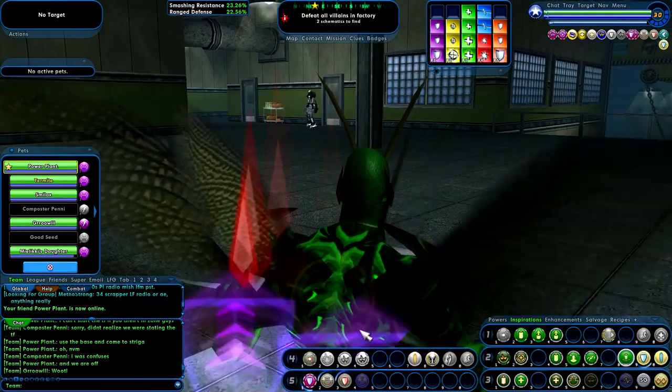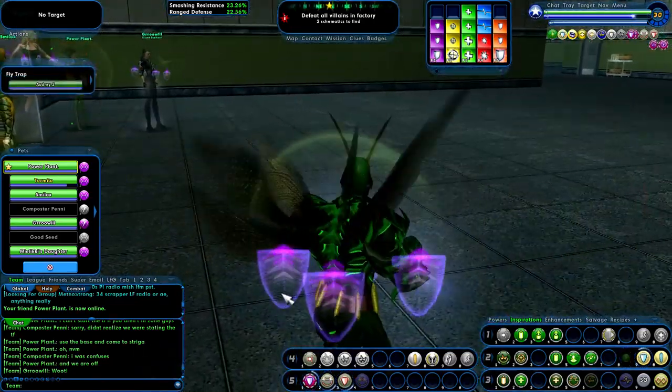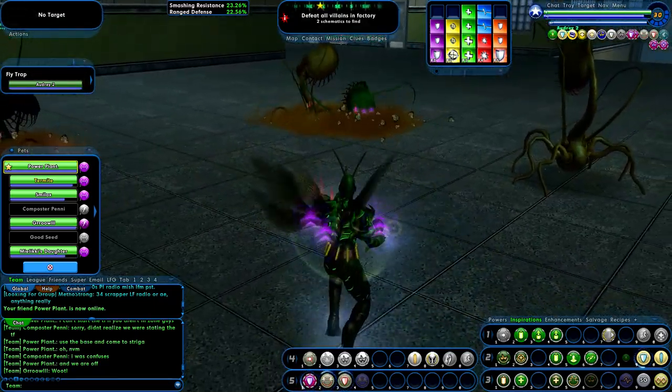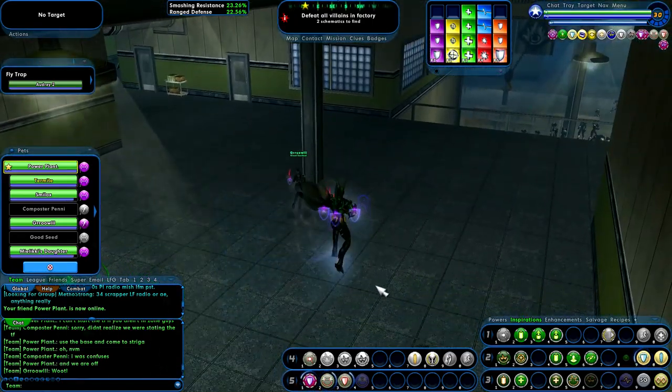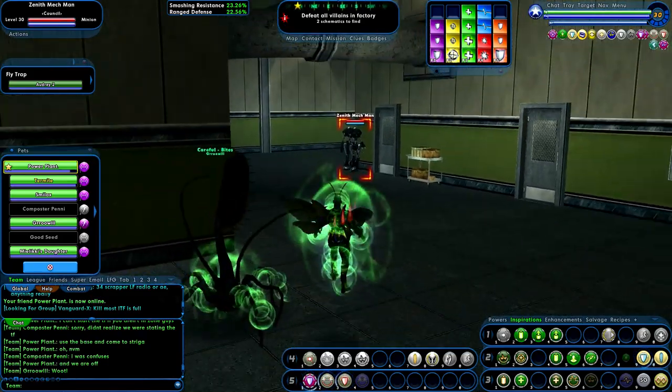Let me go ahead and get my fly trap up. There are nine missions in this story arc — I think it's a fairly short one. We're going to get like 19 reward merits. It's fairly short. We will see.